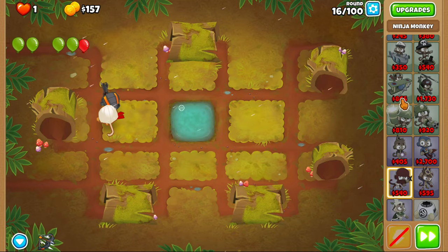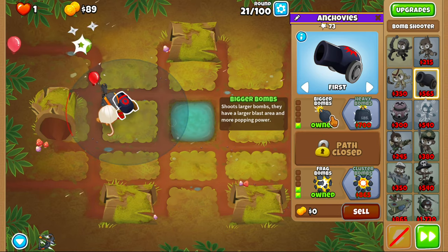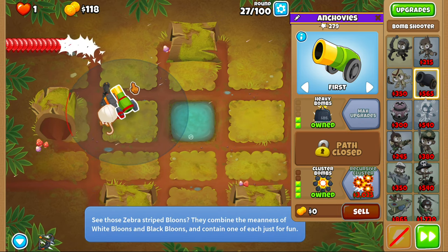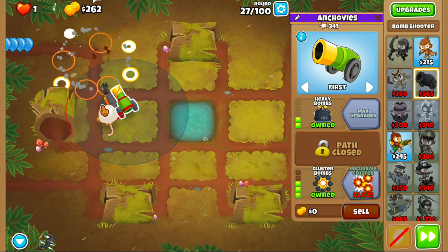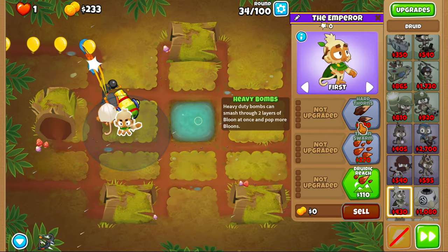We'll get double shot, and then we'll focus on a cluster. Then a military druid, aka Emperor Palpatine. Let's get our anchovies cluster — we'll put it right here. We'll get bigger bombs and heavy bombs. We got cluster, then we'll get recursive, and then we'll get a military druid started. Got recursive. I'll just get our druid down — Emperor. Nice.